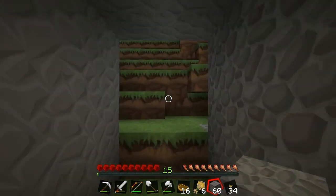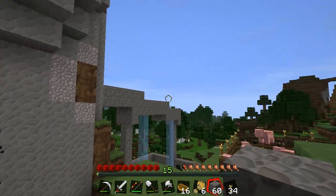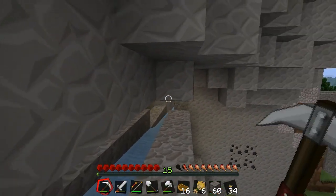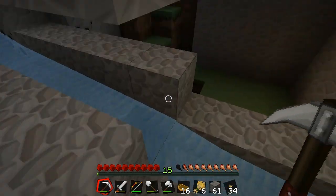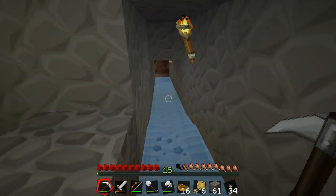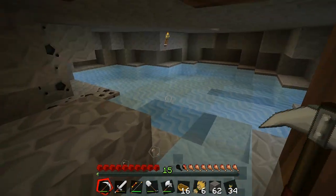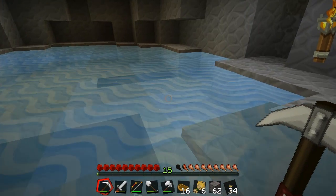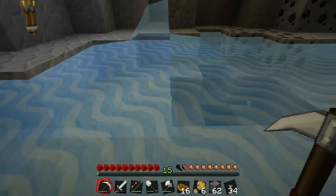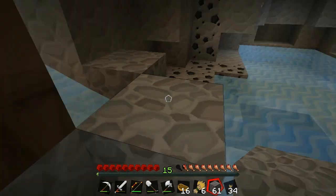You guys commented in the Better Than Wolves forum about how lucky I was with my spawn — having oil, water, desert, and all that. I thought this was pretty funny: as I was digging a trench to run water to the other side, I turned the corner and came across an underground pond. Basically all I had to do was dig straight down to where my mills are and now I have running water.